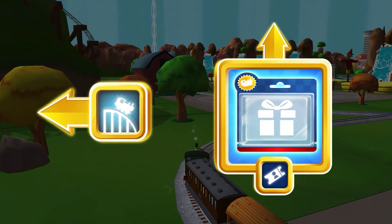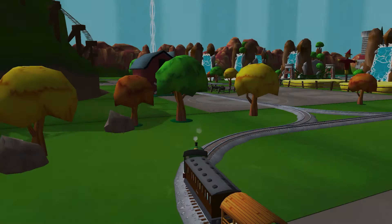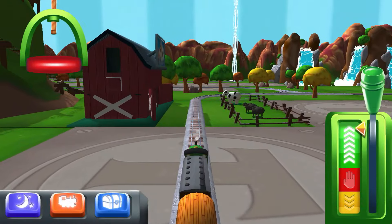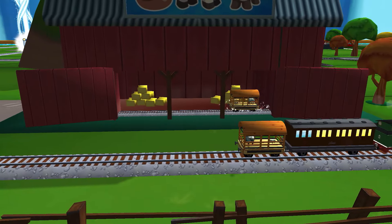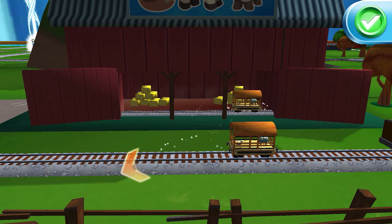Left leads to the Crazy Coaster Mountain. Forward leads to Lapford Station. Next stop, Crazy Coaster Mountain. A new wagon — your engine would love to pull that. That's perfect.